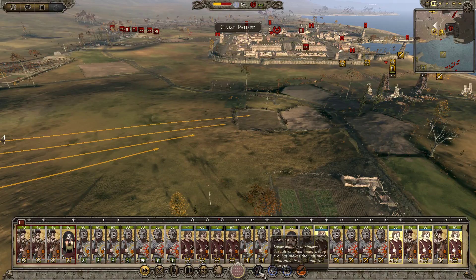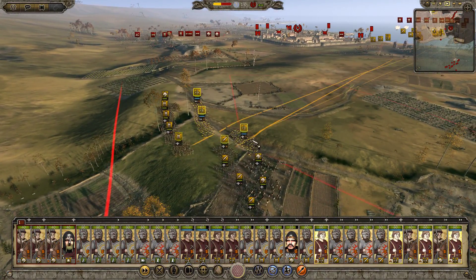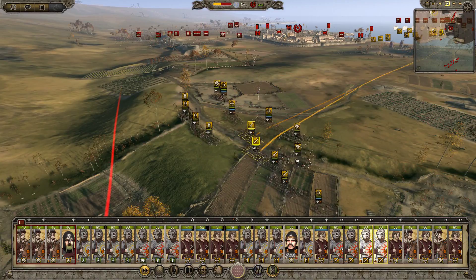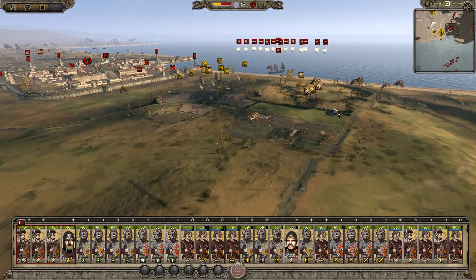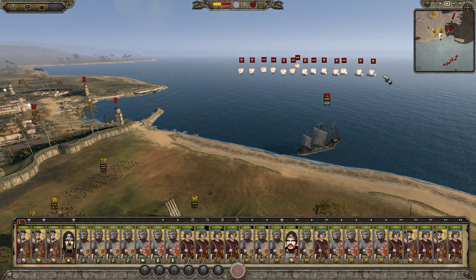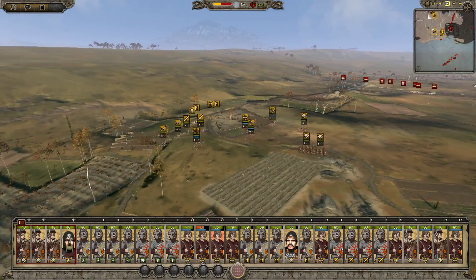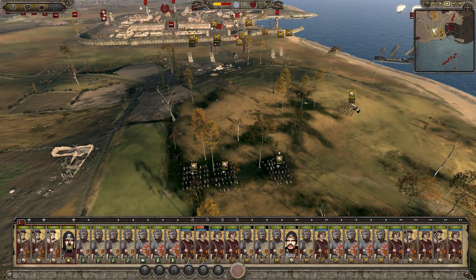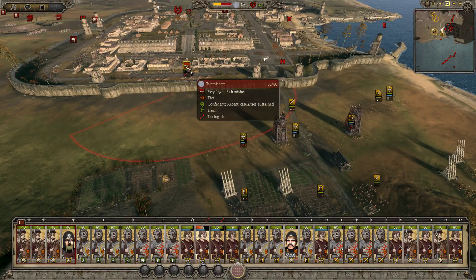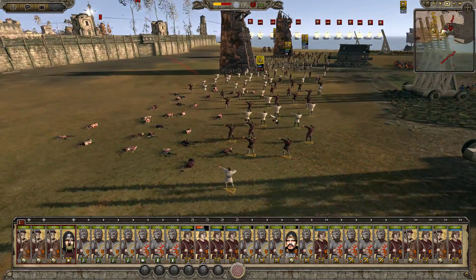We're going to turn on skirmish mode and loose formation for the other archers. Alright, we march at normal speed, please. Don't waste your energy. So they're going to take a minute to get there, but that's okay because my units here are still approaching the walls. There's a pretty large army here too, so we will probably end up fighting this army on this beach with our forces that are coming in to reinforce. Archers are doing a good job cutting down those skirmishers. The skirmishers are evidently also doing a good job cutting down my archers. Interesting start.